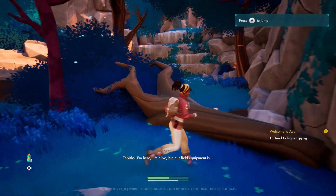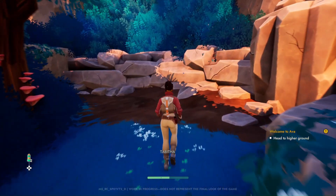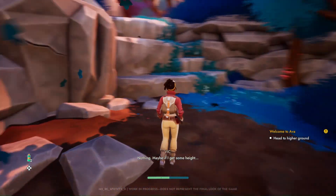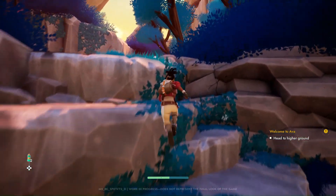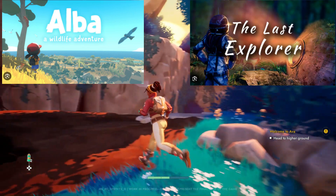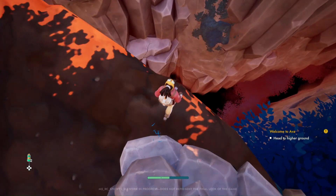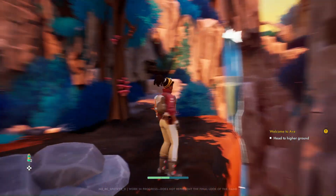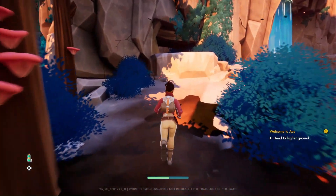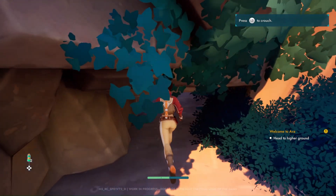What is this demo? It's a colorful, cozy, and emotional sci-fi action-adventure creature collector with exploration, inspired by games like Alba: A Wildlife Adventure, The Last Explorer, or Aven. The game difficulty is normal — there are two difficulty options — and it's single player.